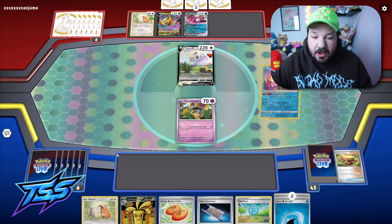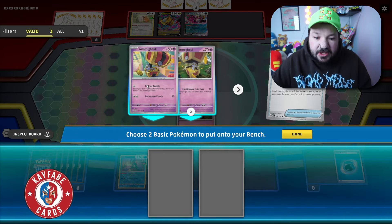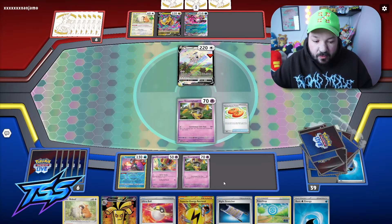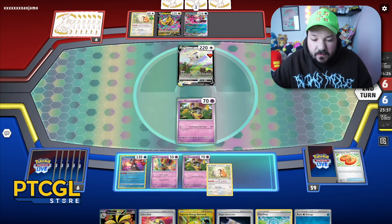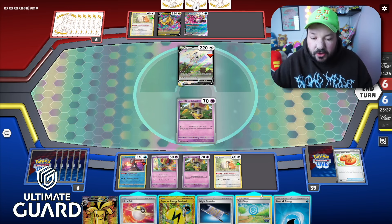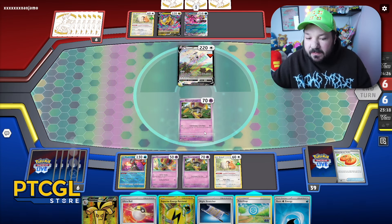I want to have more basic Pokémon, so I'm going to use Radiant Greninja first before Buddy Poffin, on the off chance I can draw more Pokémon out of the deck. That didn't work, but that's okay — that's just sequencing. I don't think we gain an advantage using Gimme Ghoul's Call for Family right now. I'd rather have Continuous Coin Toss later in the game. Let's get these Pokémon out. I'm going to put Bidoof down and keep our board like this.